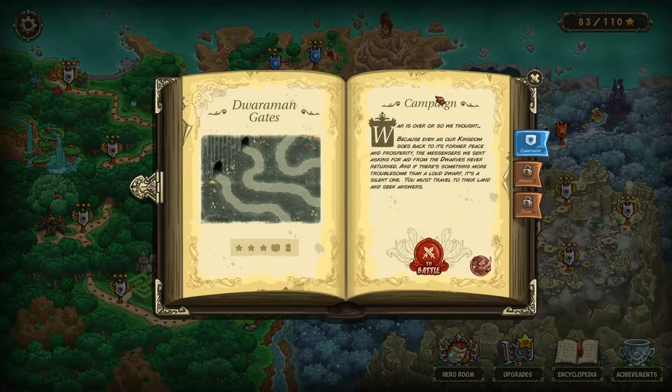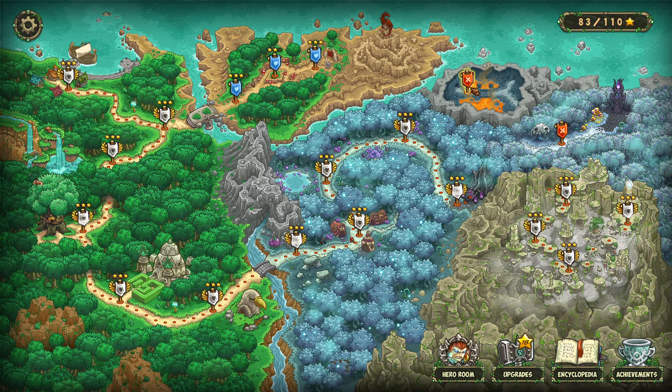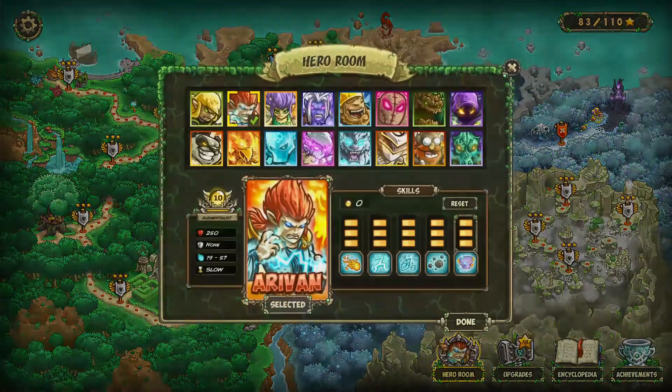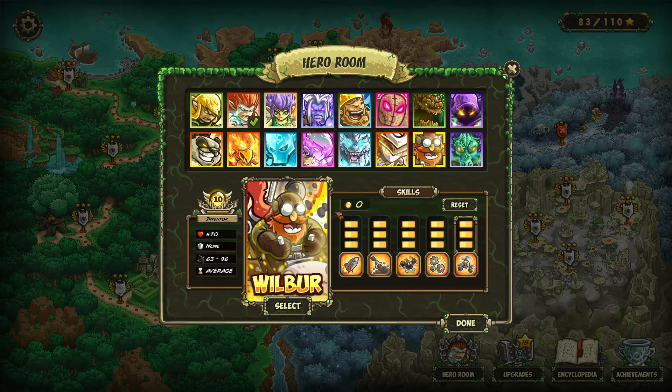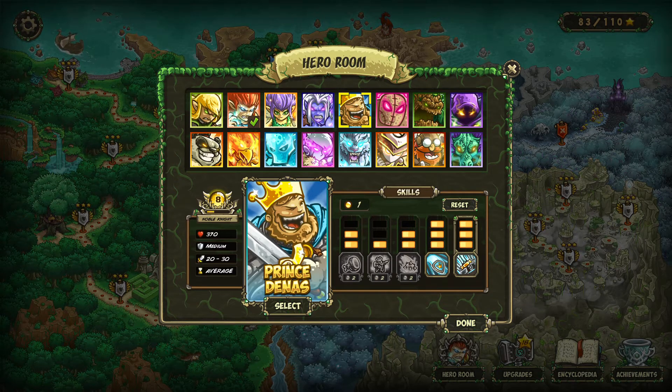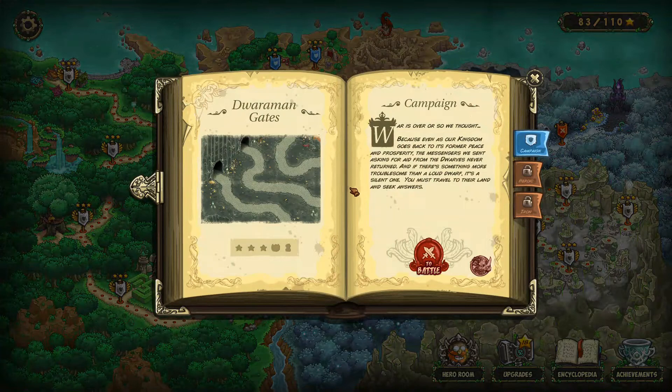So I was thinking we could go and try the Dwaruman Gates — very Lord of the Rings type level. I have no illusions, this will probably also be a tough one. If we can't get this done right now, I'll certainly do it off camera and figure it out and probably stop short of winning just to show you guys the strat. But for right now, let's try the Dwaruman Gates and let's bring a different hero. We haven't used Xen yet, who's basically Chen from Warcraft. I love Wilbur — he's one of my favorite heroes at the moment. Let's use Wilbur and bring him to the Dwaruman Gates.